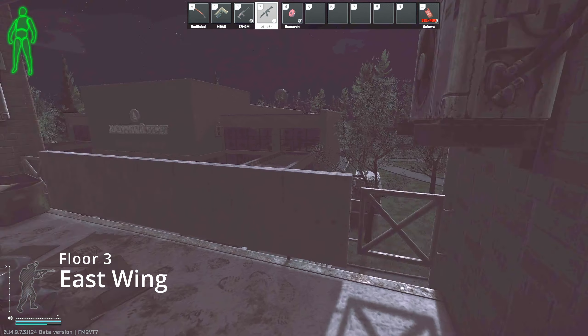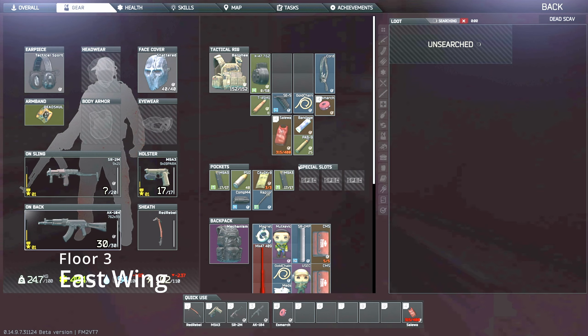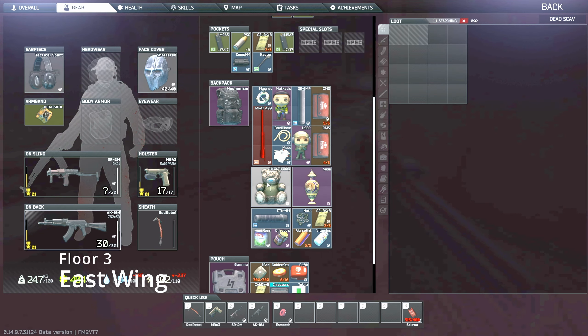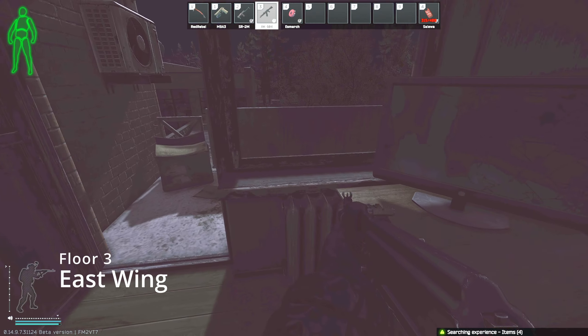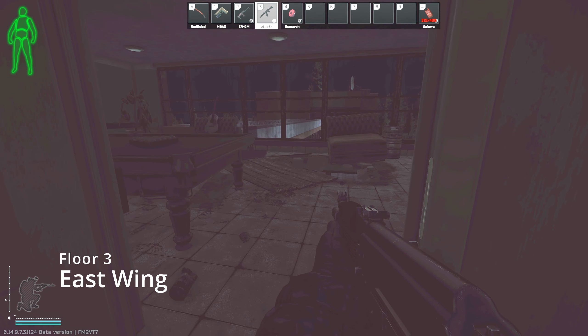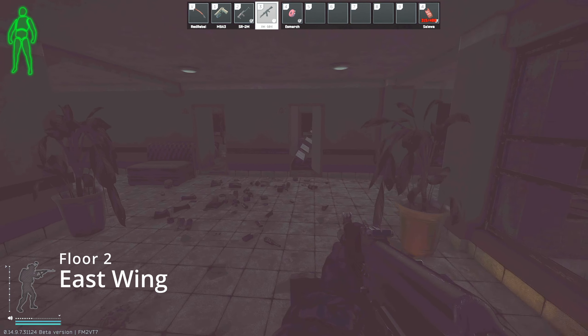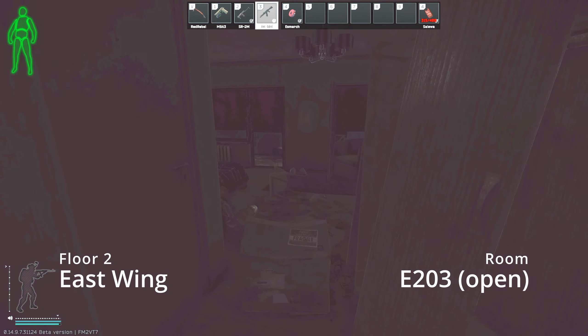This is another great open room — the dead scav room on the end of East, near the smaller number rooms: 301, 302. I believe this is 301. And as I said, these are all online raids, which is why I'm playing a bit slower and not just zooming through everything.